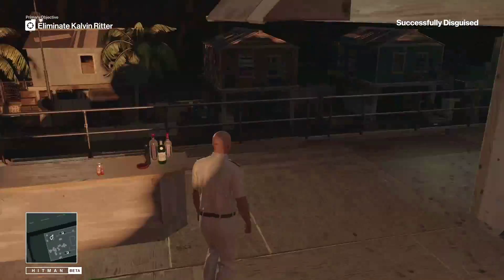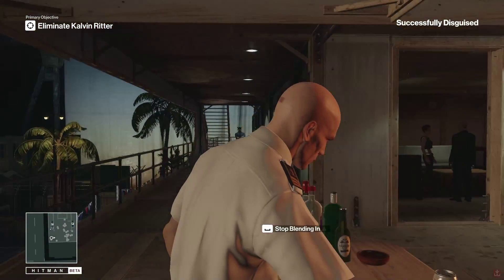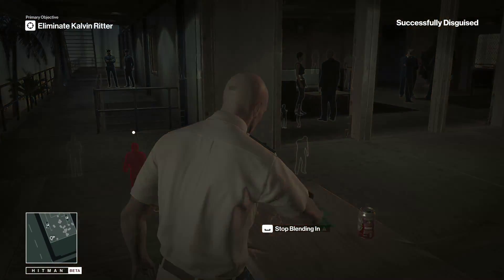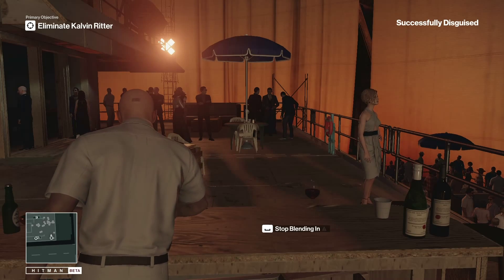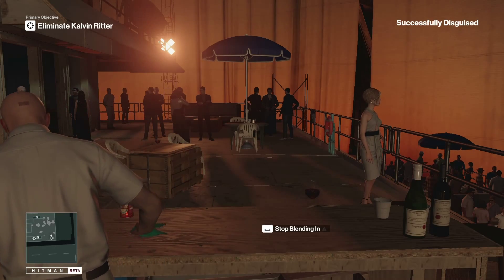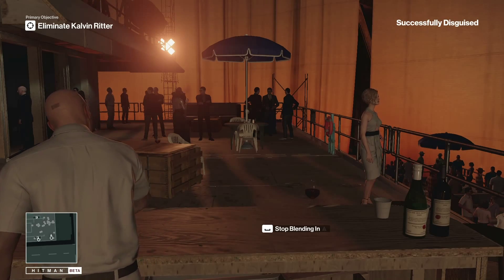Now we just wait for Ridder to come up here. He'll drink that, get sick, go to the bathroom, and that's where we're going to get the Ironic challenge. For now we're just going to blend in here and wait for him — he shouldn't be too far away. There's a couple of different challenges you can get all in sync together and this is one of them.